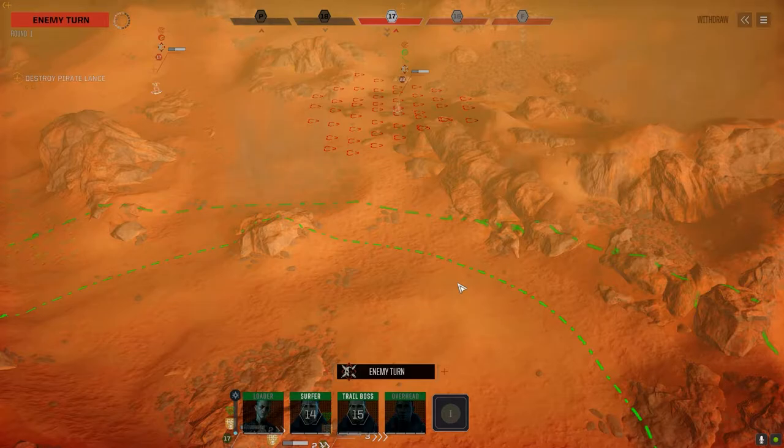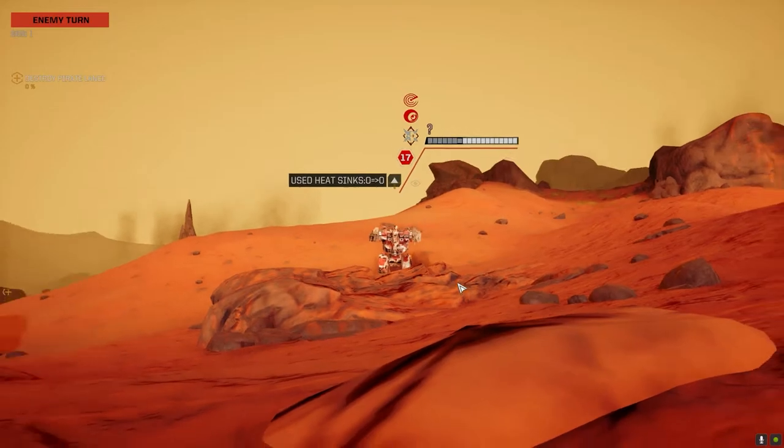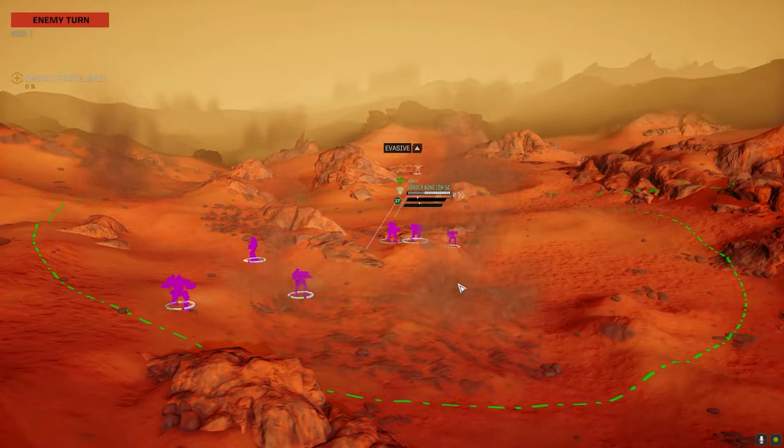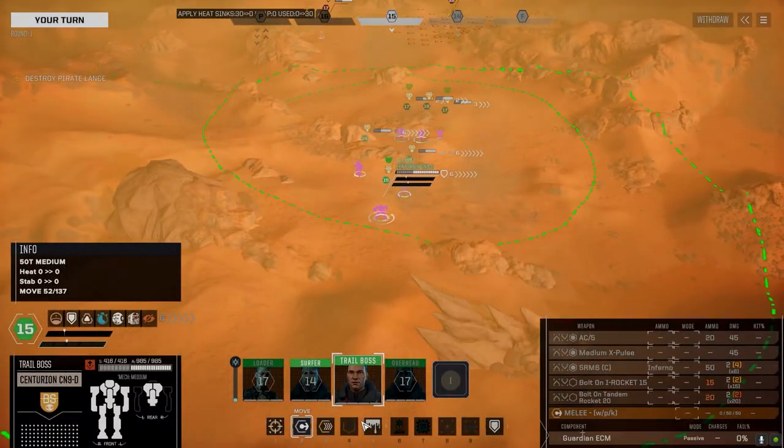That Cyclone — I don't know what we're going to do with it. I forgot I was running an XL engine too, which is bad for us. That looks bad. Large pulse lasers — what else did it have? Machine guns probably? Good to go.